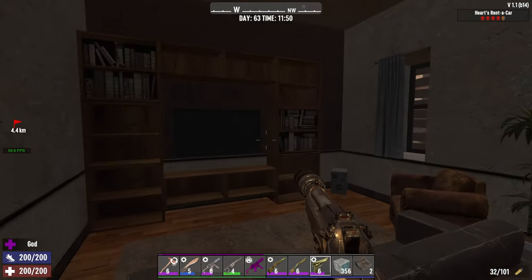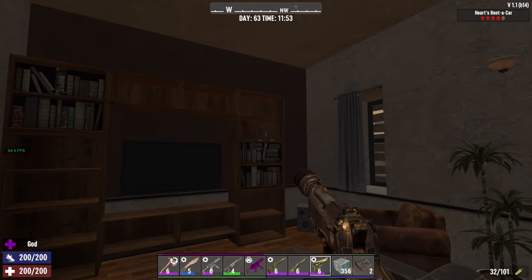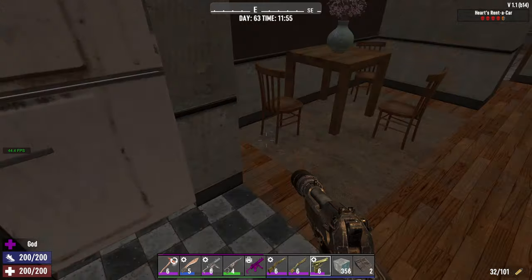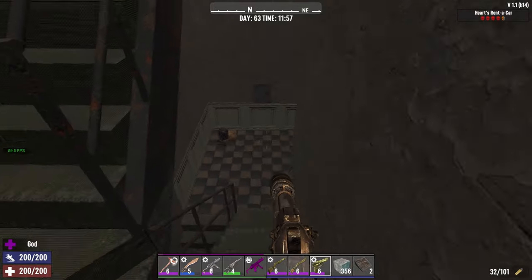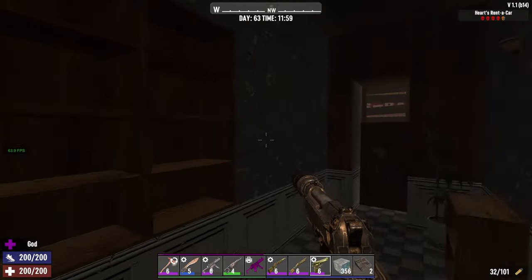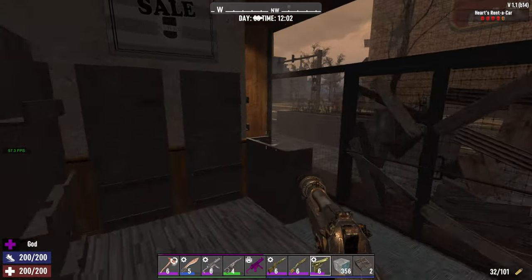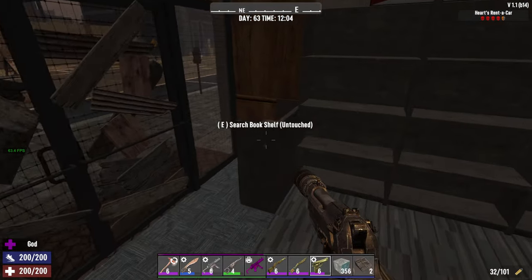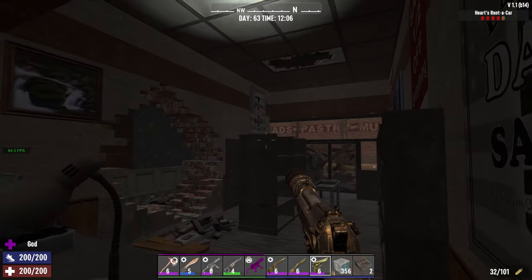We've got an apartment here with chances — as you can see, I got two right here. Every one of these has a potential to be a lootable item, and then you've got more cabinets and a fridge. There's nothing up here; the ladder is blocked. So if you're going through the correct way, you'll go down, and you have more here — another chance, another chance. Now you're into the Crack-A-Book, and as you can see, mine didn't spawn in this particular world.